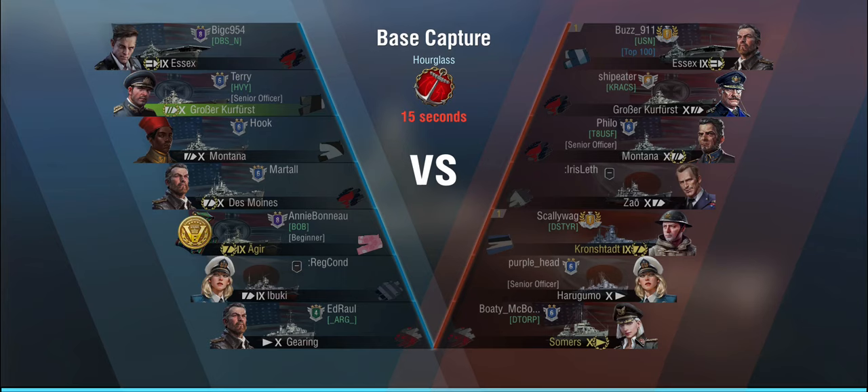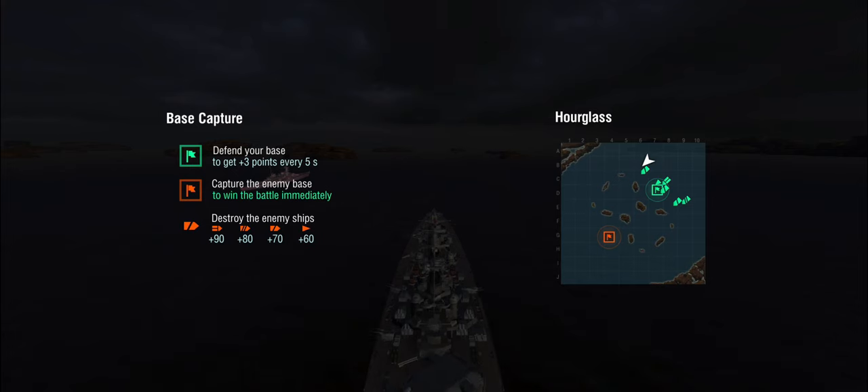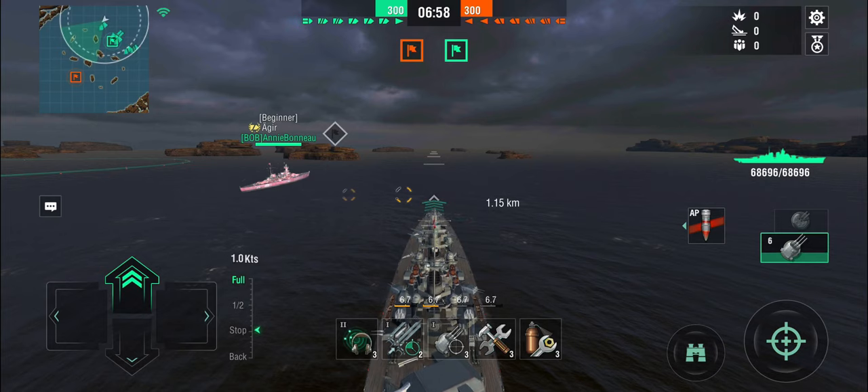We've got tier 9 carriers, and the enemy team has an Essex, Großer Kurfürst, Montana, Kronstadt, Haugummel, and Sommers. With this change — slightly less powerful secondaries, because the auto secondaries are a little less precise — it is noticeable, although with the legendary captain setup, not much so. They're still pretty much laser guns. And with the bigger main guns.